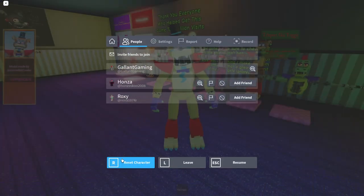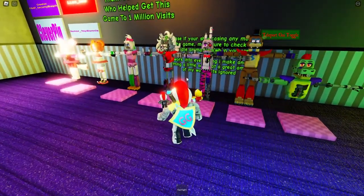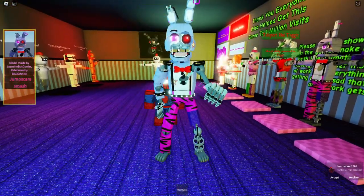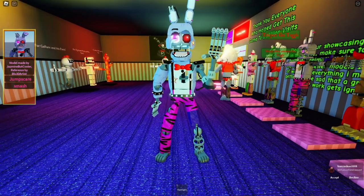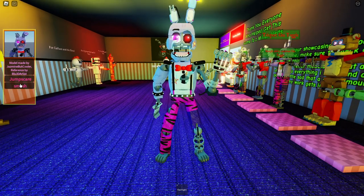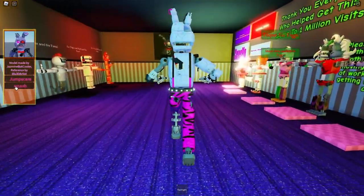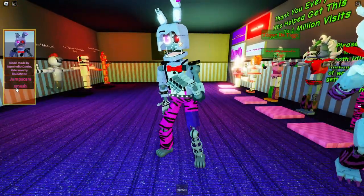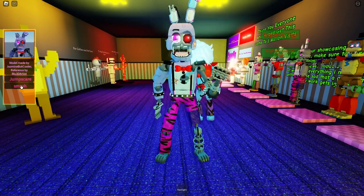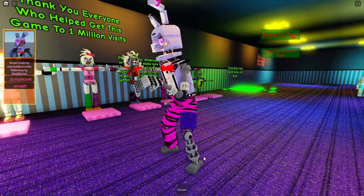Next up is glam rock Bonnie. I like this shattered design a lot — it kind of reminds me of withered Bonnie, but it's still glam rock Bonnie. His face is partly ripped off. We have a jump scare, and we have a smash as well. Oh, look at that — he slams the ground! It's like a boss battle move. He slams as hard as he can. That is a cool animatronic.